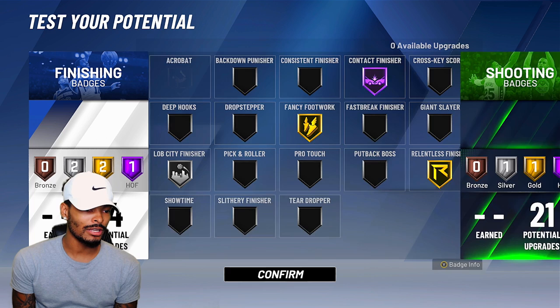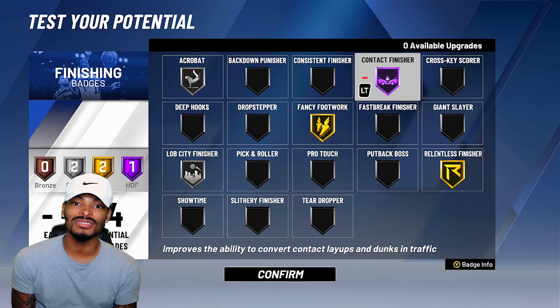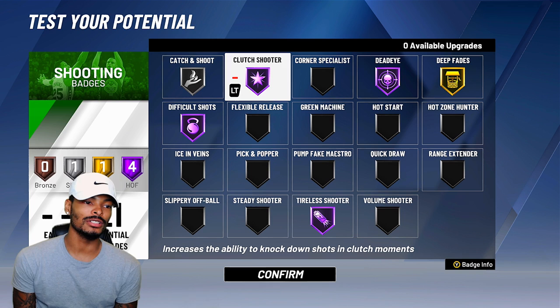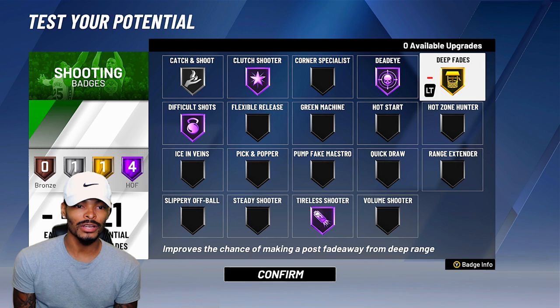It's 3:28 AM — let's get into these badges. I already set them up so y'all don't have to sit through me doing them. Acrobat is on silver; contact finisher on — improves the ability to convert contact layups and dunks in traffic, that's huge for Kobe. Fancy footwork on Hall of Fame — improves the player's ability to beat defenders with an advanced layup or dunk gather. Relentless finisher on gold, lob city finisher on silver. For shooting badges: catch-and-shoot on silver, clutch shooter on Hall of Fame — increases the ability to knock down shots in clutch moments, that's Kobe all day. Dead eye on Hall of Fame, deep fades on gold — improves the chance of making a post fade-away from deep range.